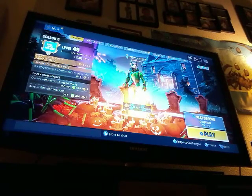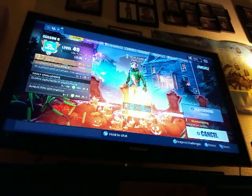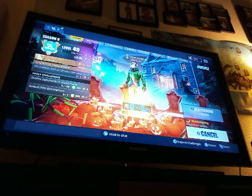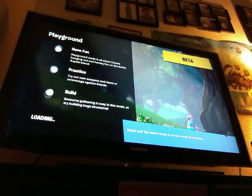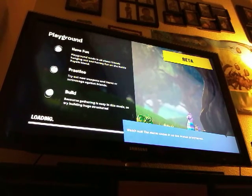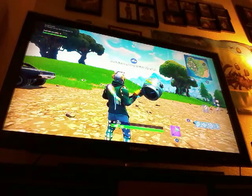Hey, what's up guys! Today we are going to be playing Fortnite Halloween edition. We are going to be finding five pumpkin launchers and five crossbows in Playground in one game. First we're going to find five pumpkin launchers and then five crossbows, but if we come across crossbows we're definitely going to get them. Let's go into the game!